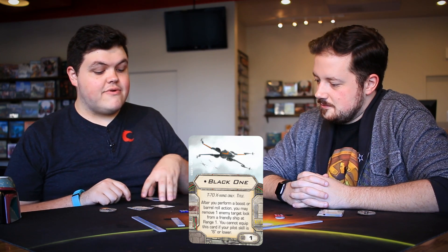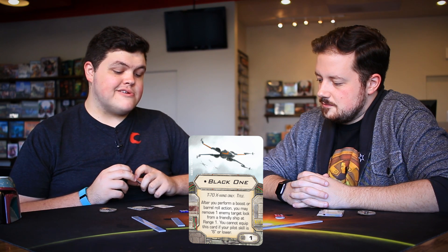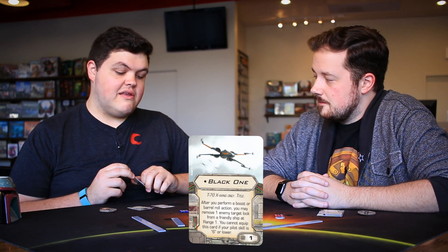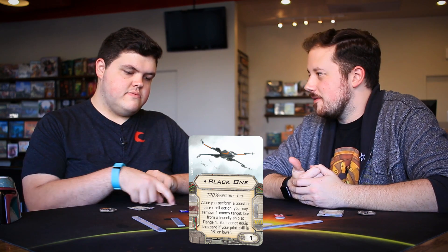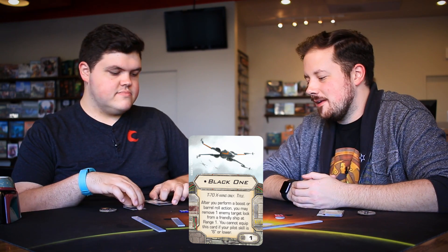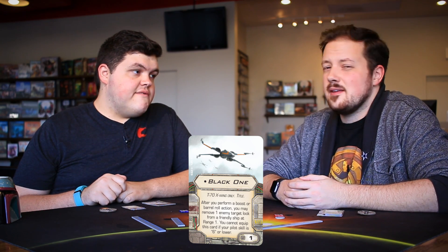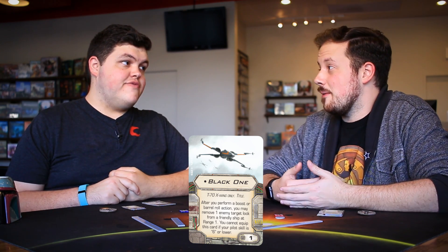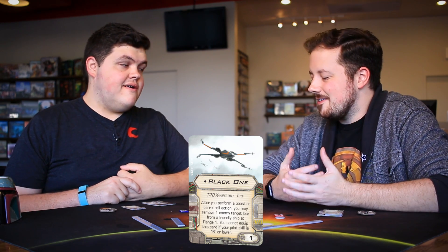The Black One title is a T-70 X-Wing only card, one point. After you perform a boost or barrel roll action, you may remove one enemy target lock from a friendly ship at range one. You cannot equip this if your pilot skill is six or lower. So this is Poe's title — boost or barrel roll and drop a target lock. Pretty solid, especially in the age of defenders, for just one point.